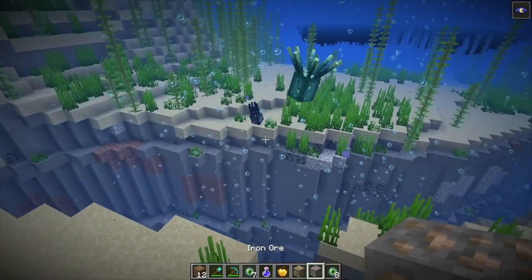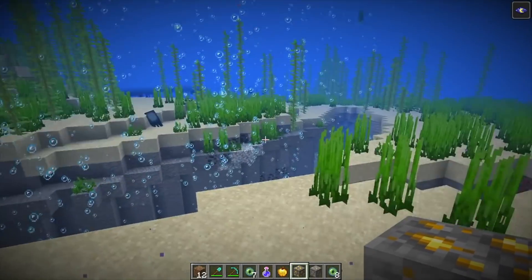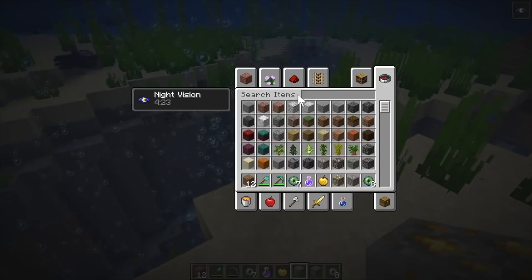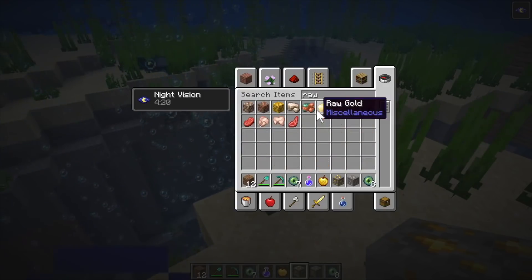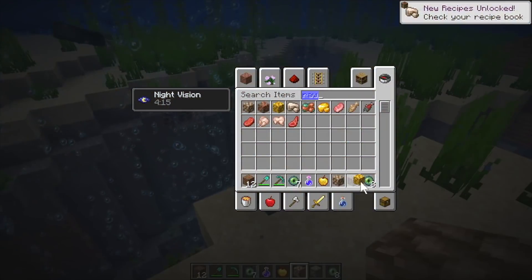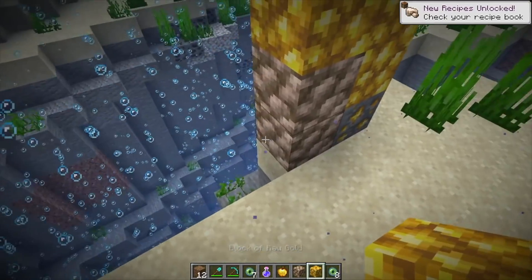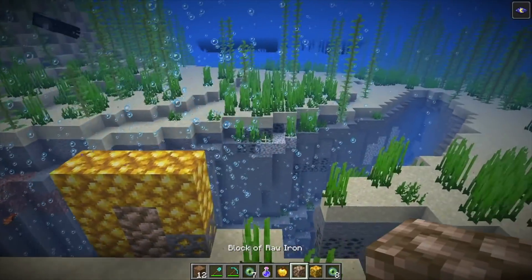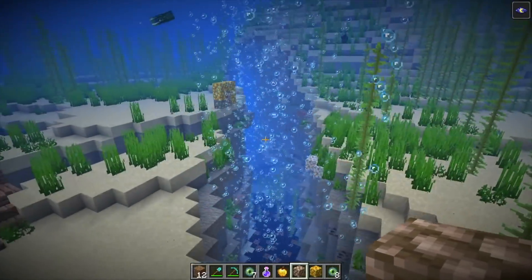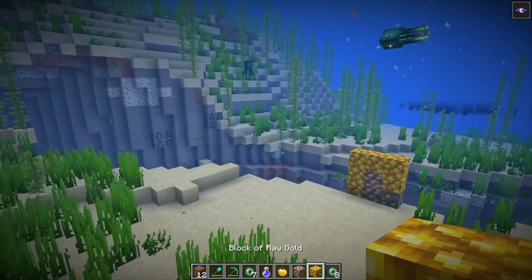If you want to just mine iron and gold and you don't care about copper, you can find a ton of those blocks now in your existing world. When you mine them, you'll get raw iron and raw gold respectively. Some people say they look like beans. There are brand new blocks you can play around with, and lots of them won't require loading new chunks — though the many variants of Deep Slate and copper you will want to seek out.